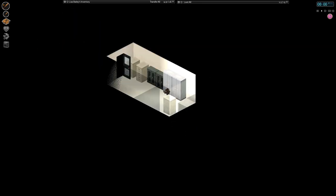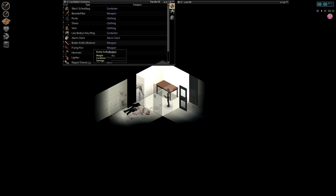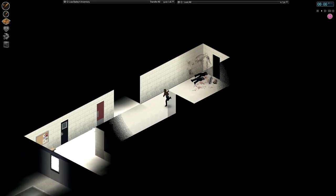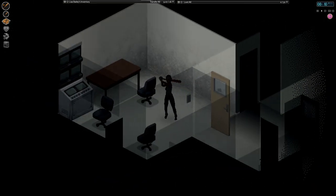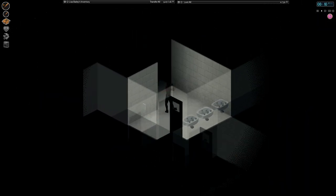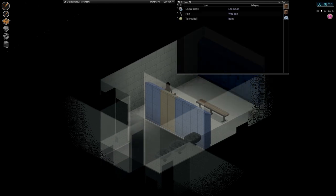Welcome back everyone! Kerman the Archer here, time for some more Project Zomboid. We just looted the little police station here and got pretty much everything worthwhile, but we're going to check the rest of it anyway. I seem to remember being disappointed by this particular place every single time — there's got to be something useful and there never is — but maybe we'll get lucky this time.